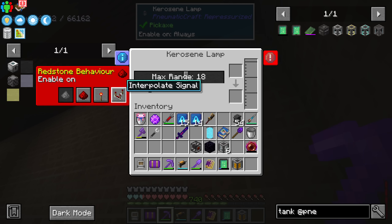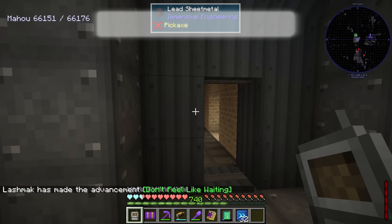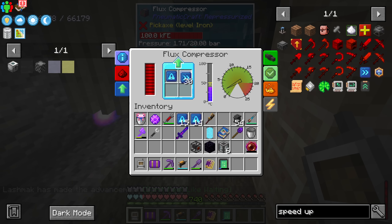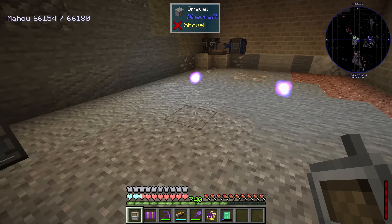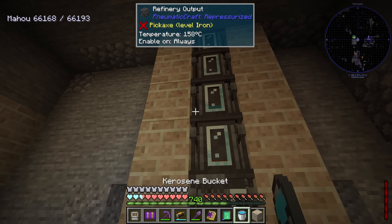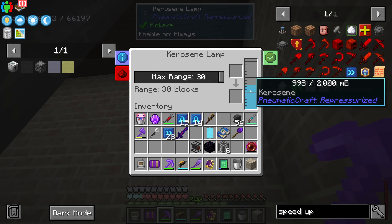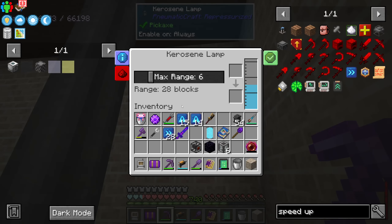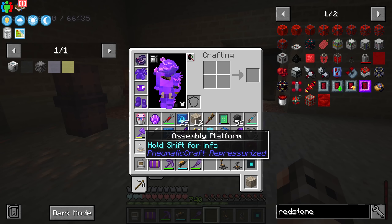We have lubricant! Something I just realized - the kerosene lamp is adjustable and you can give it a comparative redstone signal, maybe adjusting the range with redstone signal strength - that would be incredibly cool. The important thing is we now have speed upgrades - half a stack of them. If we give them to the compressor, we're gonna go crazy. The heat is going up nicely. With one bucket of kerosene at maximum range, that's far more efficient than oil.